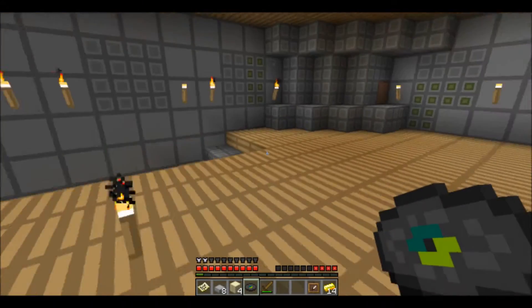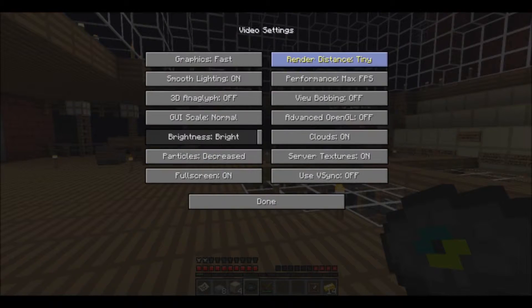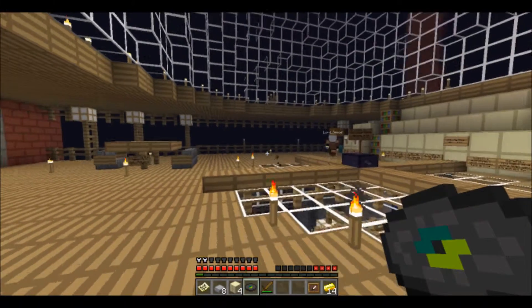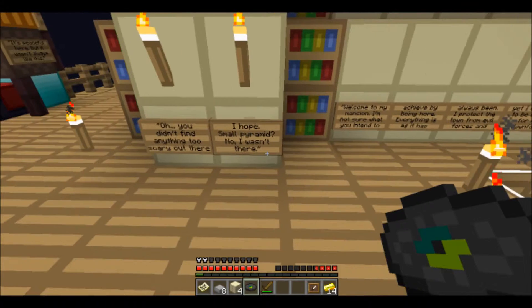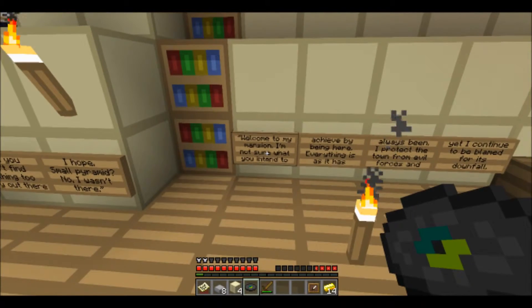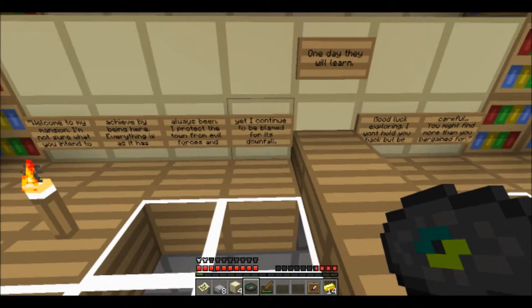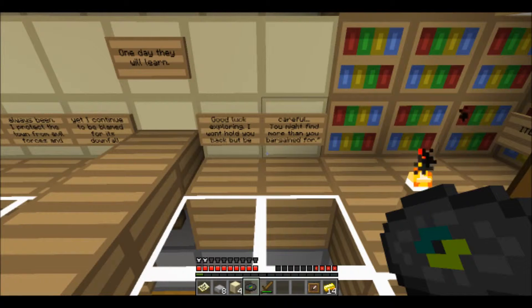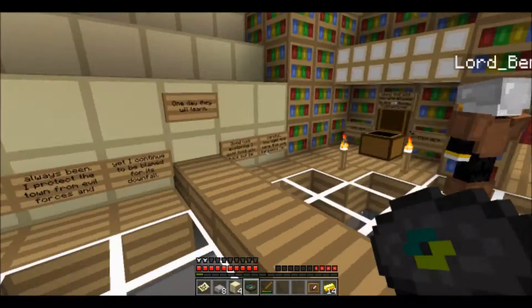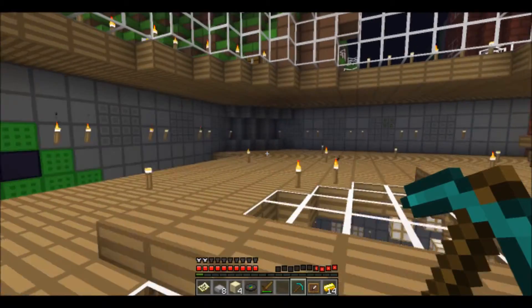Okay, I'm up the stairs. Where did you go? I bet there's going to be some hidden chest here. Okay, let's read this. You might find more than what you bargained for. What did you get? Yeah, I get one too. Mossy Cobble killer. Oh, there's Mossy Cobble all around here.